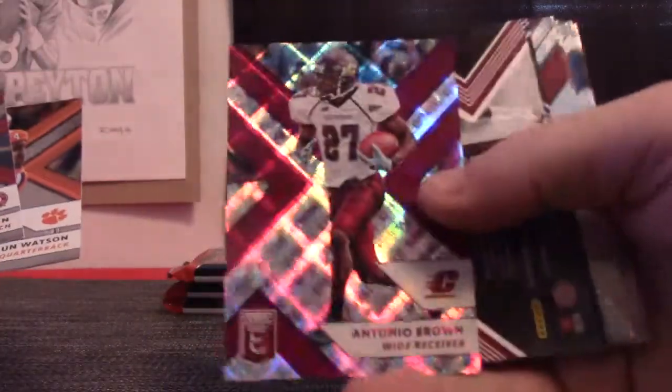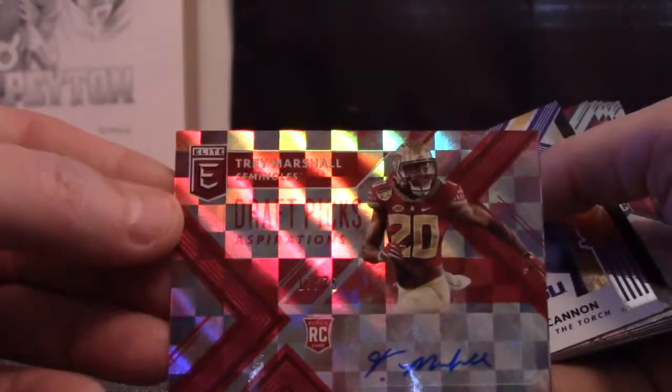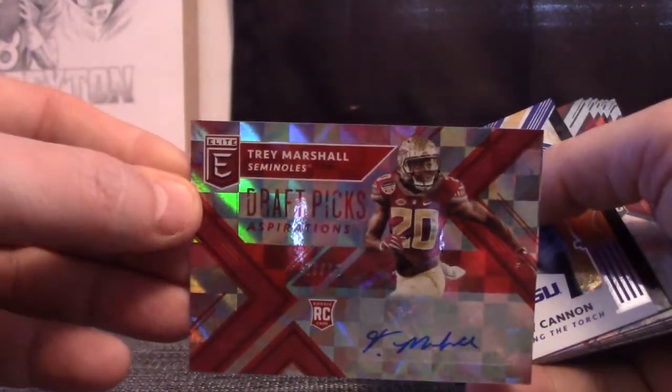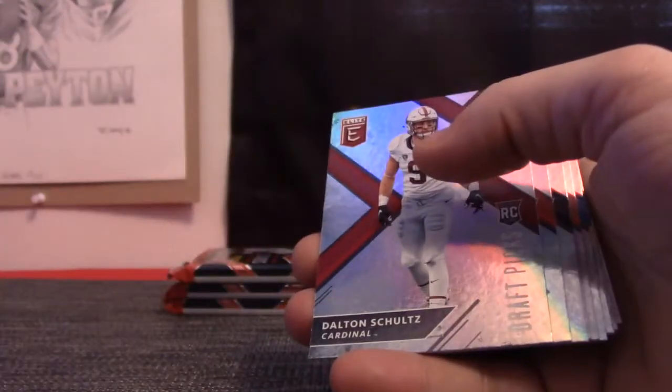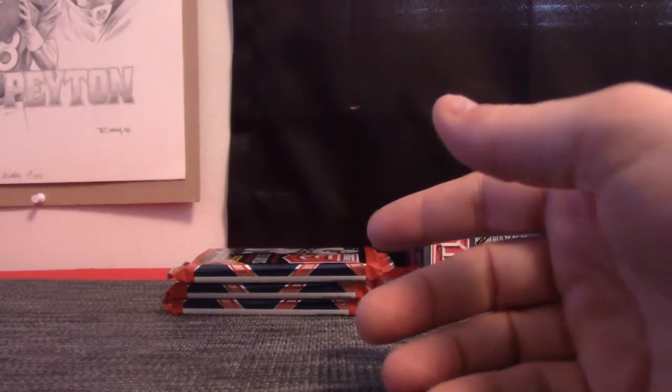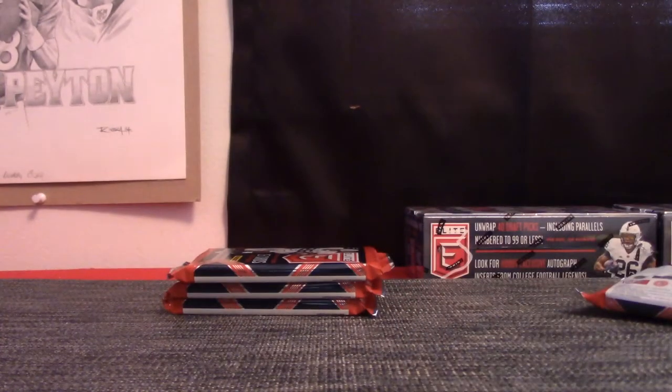Pack 7 is next. Robert Lost — this one's yours Rob. Antonio Brown number 2/99. And Trey Marshall 17 of 75. Trey Marshall. Billie Cannon. Pack 7 — oh Robert. I think you've got something right here too Rob. Trying to keep everybody's cards stacked together.